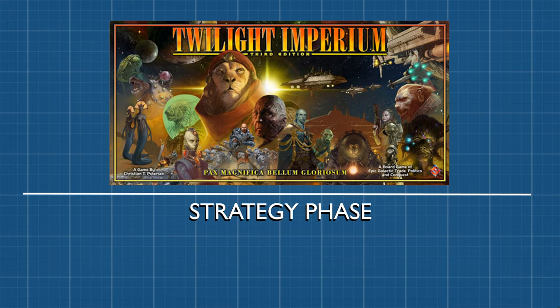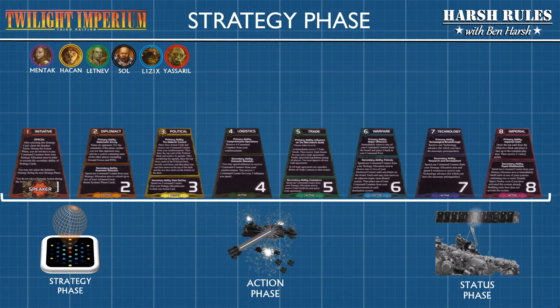Let's begin with the strategy phase. In the strategy phase, players will pick six out of the eight strategy cards that are available. Now the Mentak player has already been assigned the role of speaker. The remaining races are each going to choose one strategy card. While a player may want to take a certain strategy, they've got to bear in mind that the number on the strategy card establishes the order of play. The Hakann choose strategy number five, trade.